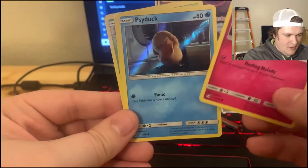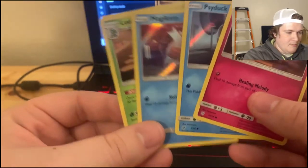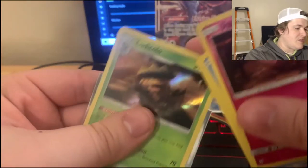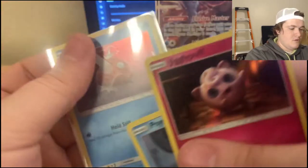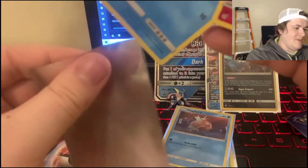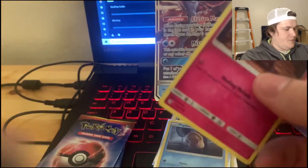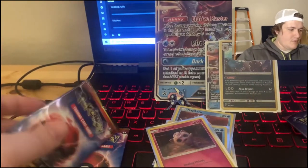So we did get a Jigglypuff, got a Psyduck, Magikarp is new for me, and we have a Ludicolo. Magikarp is new for me. Everything else I kind of have already, which is okay. I would like — I need to hit the Squirtle. Or a Gyarados. Squirtle or Gyarados would do real well for me. I think I have three Jigglypuffs now, which is still fine.